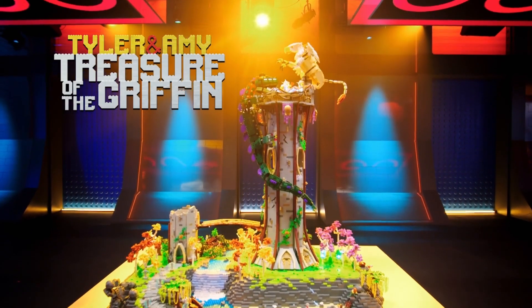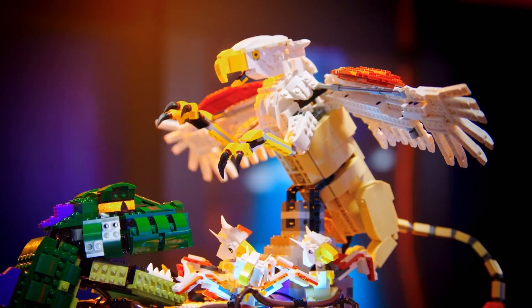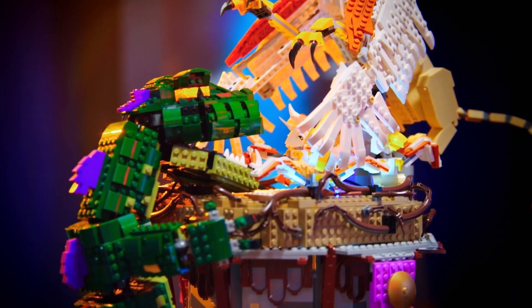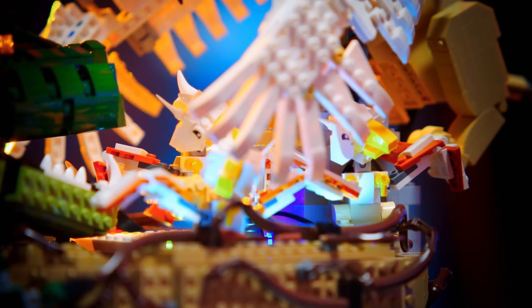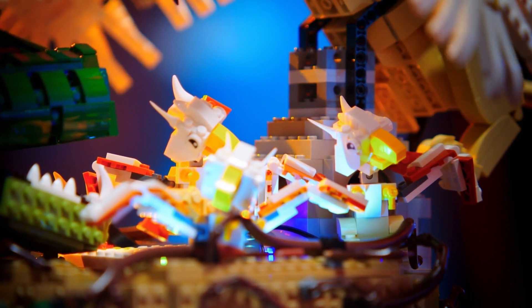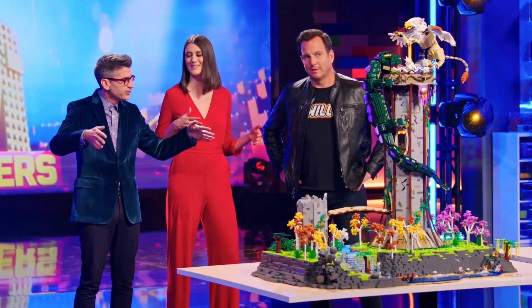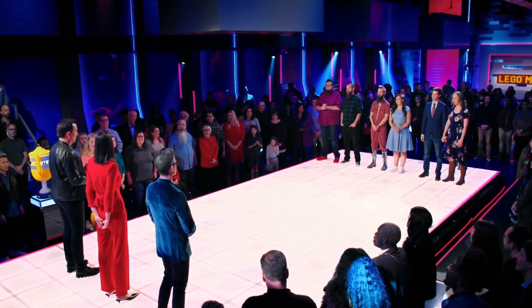This is the treasure of the griffin. We wanted to showcase the theme of strong parental love and the fierce protection for one's child. That griffin, with its wings flapping, protecting its babies, it really captures your attention — it's a real wow moment in the build. And the subtlety of those feathers on the end, just having that little bit of extra movement, it's really effective.